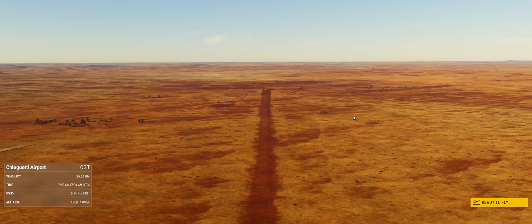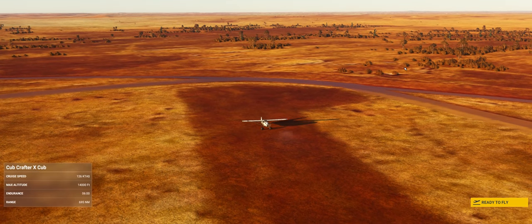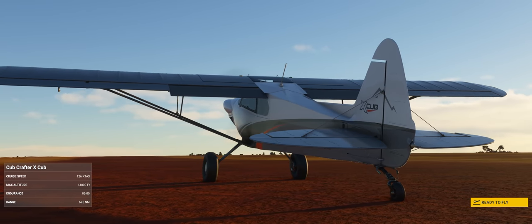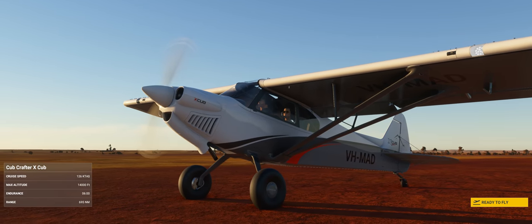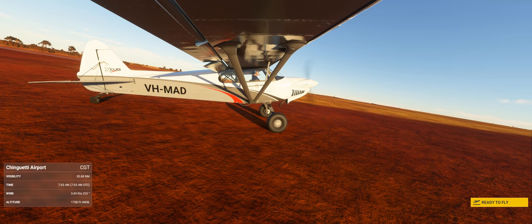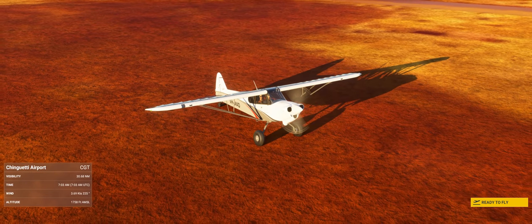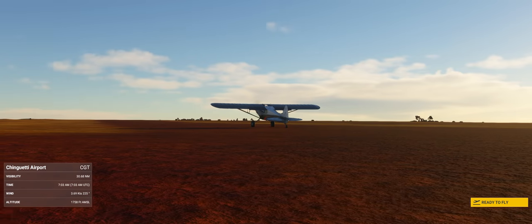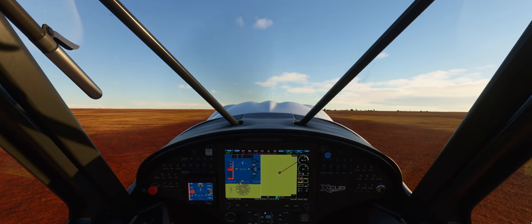G'day ladies and gents, welcome back to Microsoft Flight Simulator with Mags and welcome back aboard the X-Cub. Today we are in Africa — Mauritania to be exact — and we're going to be checking out something I've always wanted to see but never bothered to try in any other flight simulator before. Today we're heading to the Eye of the Sahara. Our starting point is Chinguetti Airport, code CGT, which is about 30 minutes southwest of the Eye as the X-Cub flies.